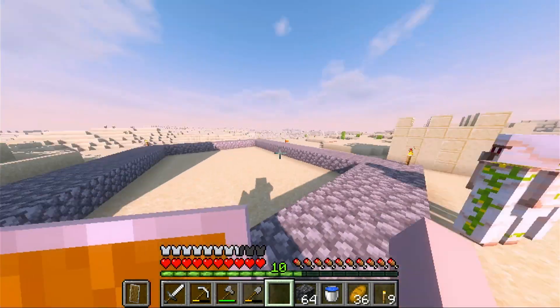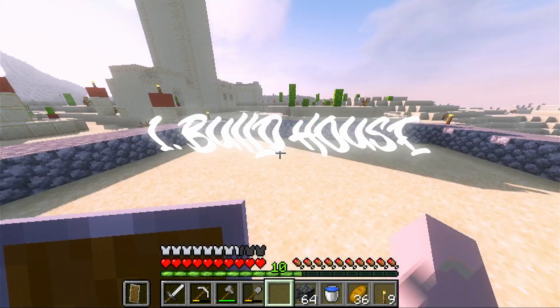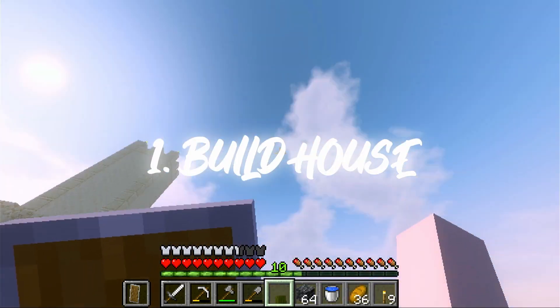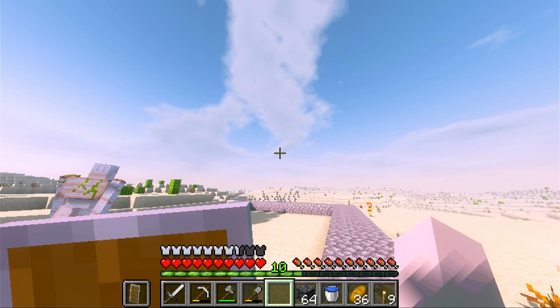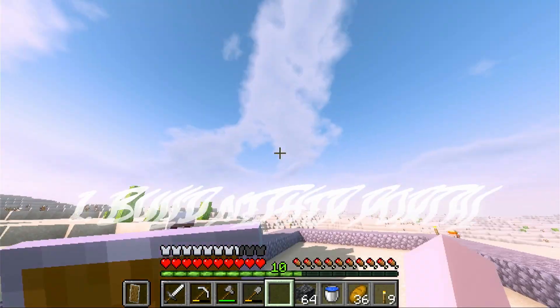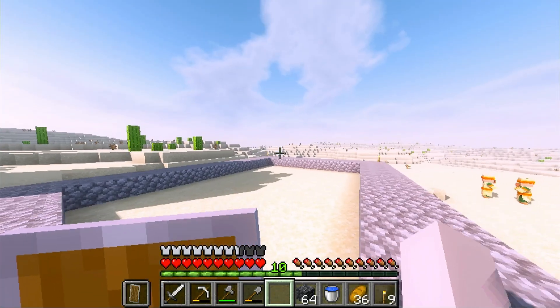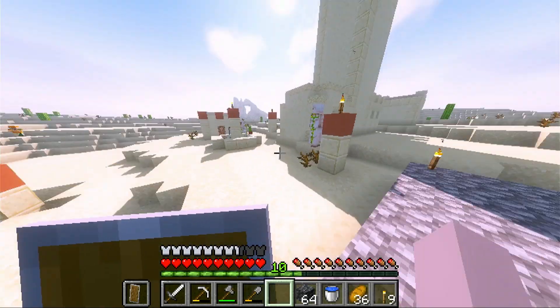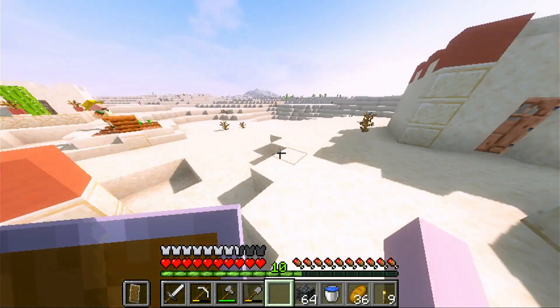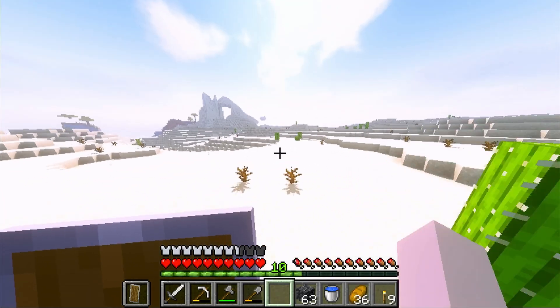Alright, what's up everybody, we are back with another episode. Today we are going to have two goals: we are going to try to build a house — we won't finish it but we're gonna get the structure down. And the next goal is I want to find lava to start the nether portal. I saw this thing on YouTube Shorts where you drop lava, put water over it and it makes cobblestone. I thought that might be a little easier — we'll see if it works. I think we're gonna go to this cave over here and look for lava.